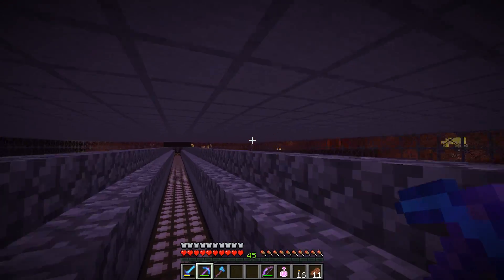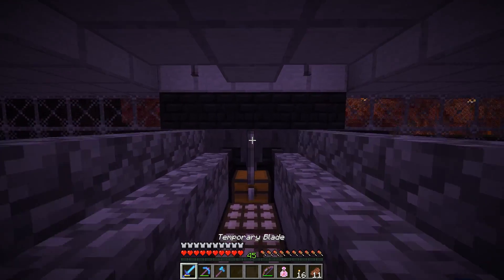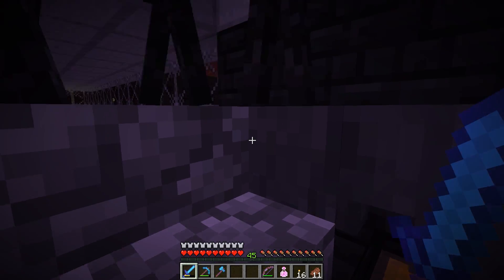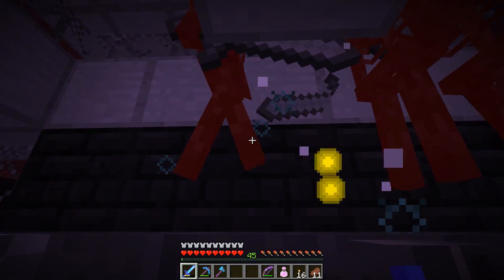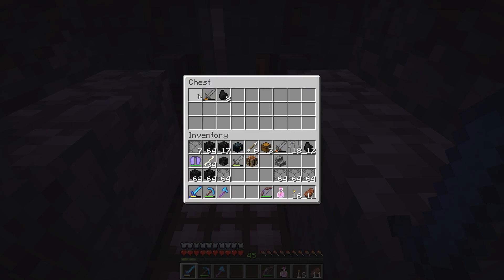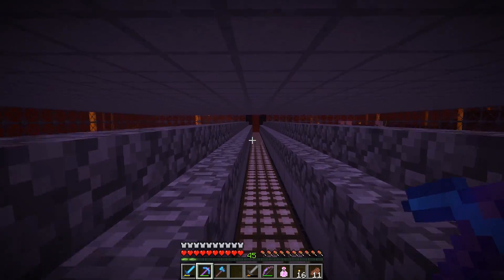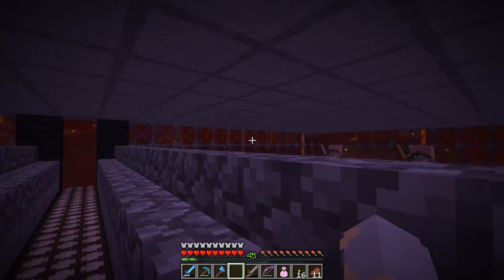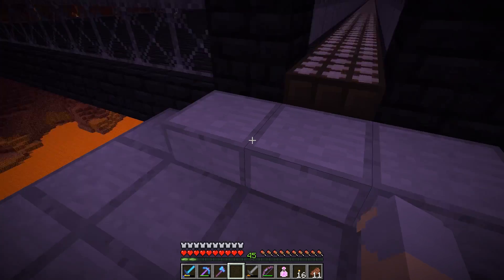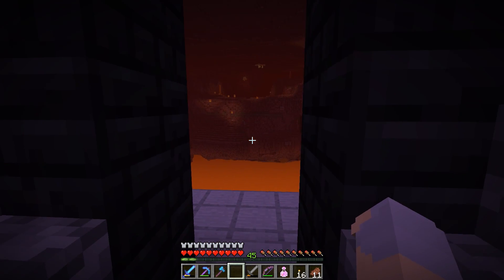Let's aggro all of these wither skeletons. We are gonna have to deal with the stuff that's outside the farm. But look at them all just come straight for me — that's what I love to see! It appears the farm is working. They'll all come right here and hang out, and then I can kill them. Let me get some work done on a path that leads back — I'm probably just gonna connect it up to the blaze farm, since the blaze farm is basically right over there.